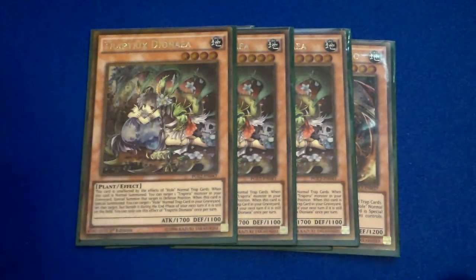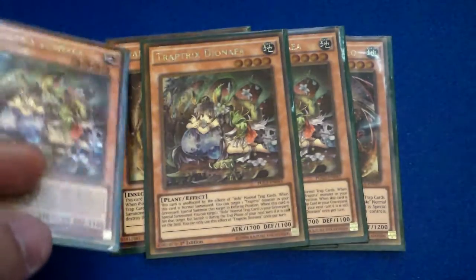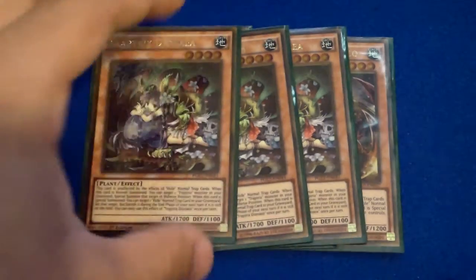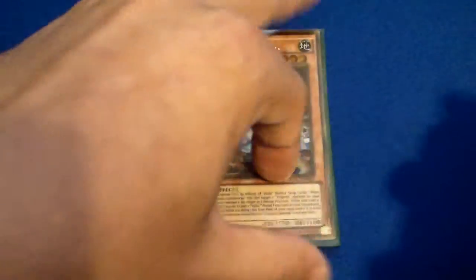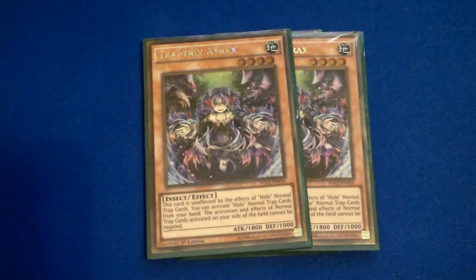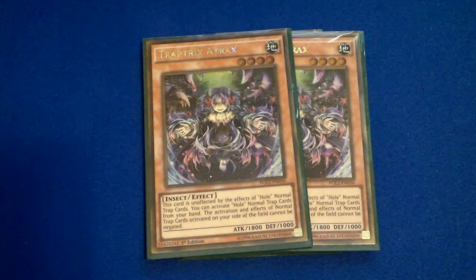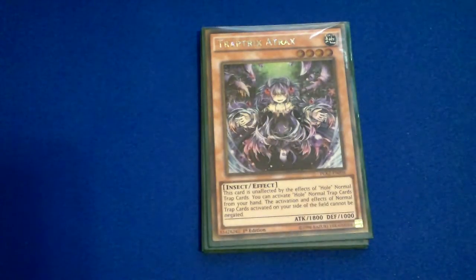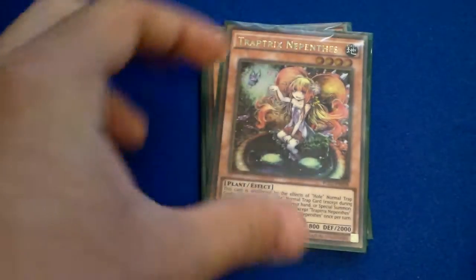Dione is very, very good as well. No summoning this — oh, this is an integrated. And then you can just go off. Two Trap Tricks A-Trex — I know a lot of people don't play this card, but it's actually pretty decent for helping protect your trap holes and bomb losses so that they cannot be negated.